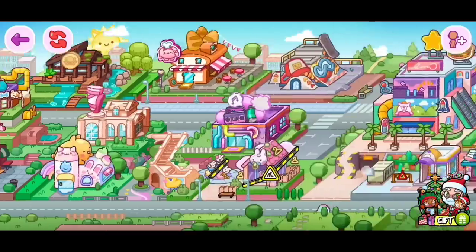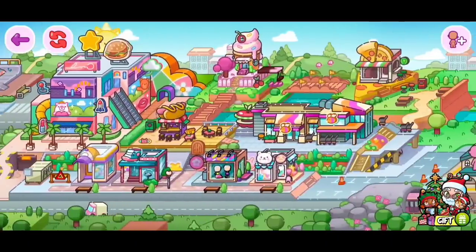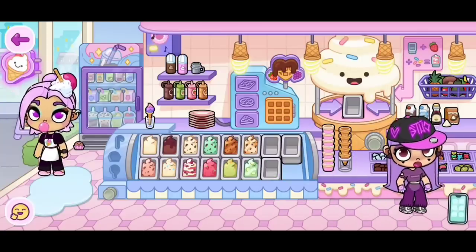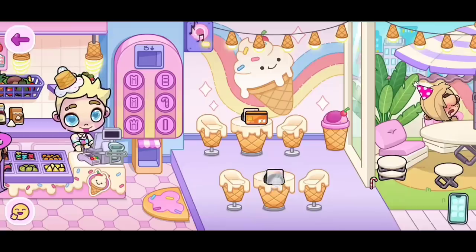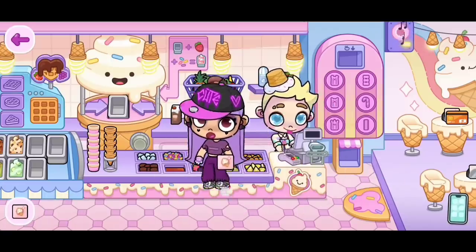For the first secret, we want to start off by clicking on the ice cream place. We are here! Make sure you have your character with you! Now, we need to scroll and we need to grab one of these napkins by clicking on it. Place it in your character's hand and take it with you to the Skate Park.